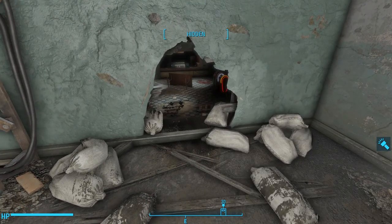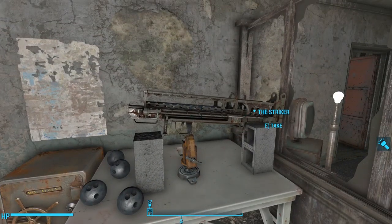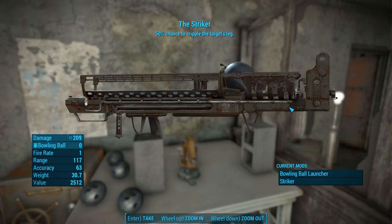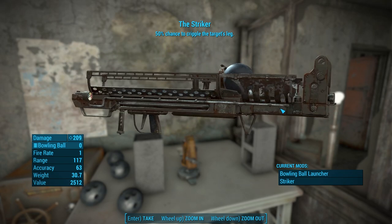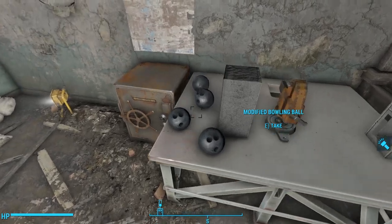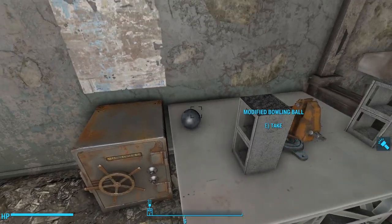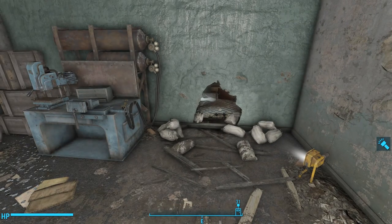Mark and Matthew never got to give this bowling ball launcher to Thomas. Daisy never got to see the man she loved again. And Thomas never bowled again. Because we learned from the first terminal that Thomas was scheduled to come back home in December 2077, but we all know that the bombs dropped in October. Mark, Matthew, Daisy, and Thomas all died in that nuclear fire, leaving the Striker here for us to find.